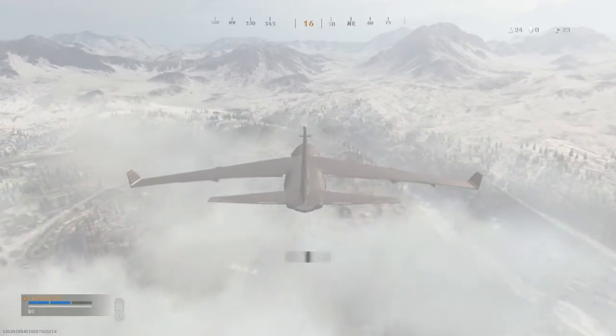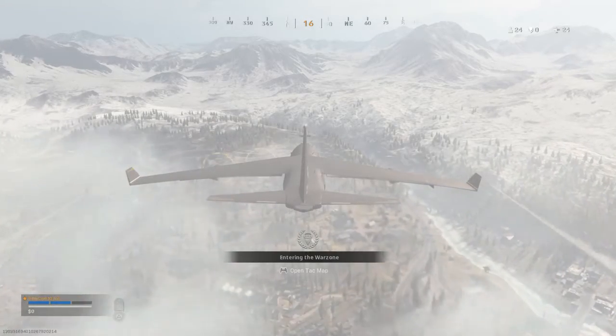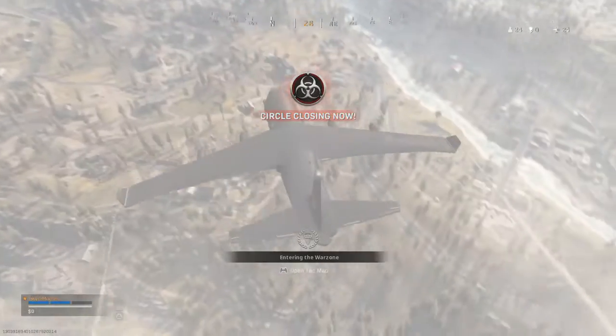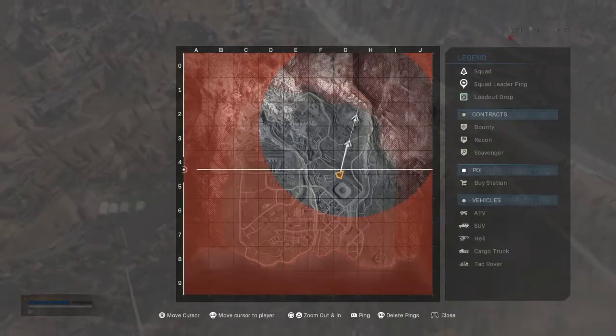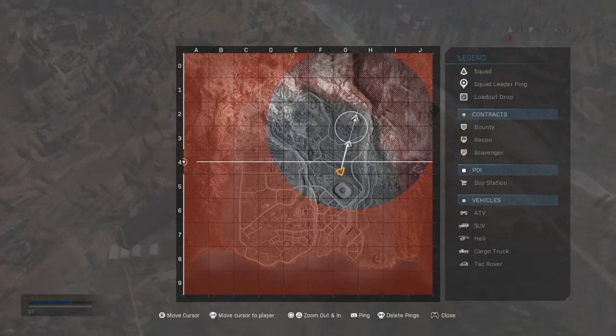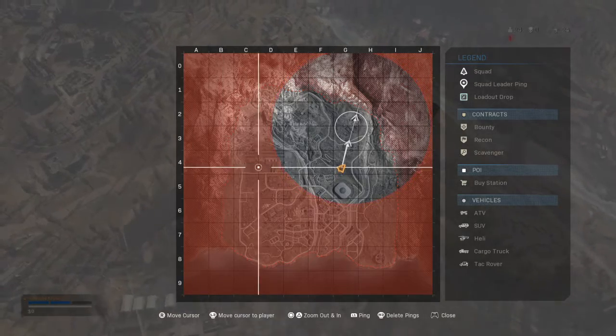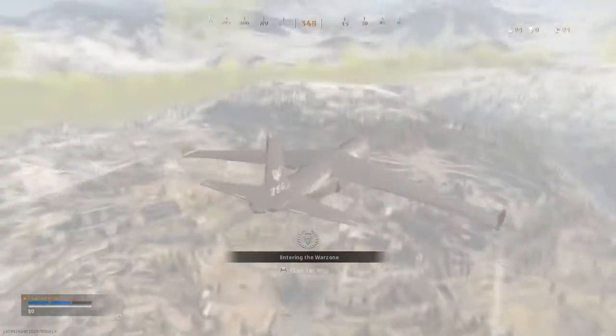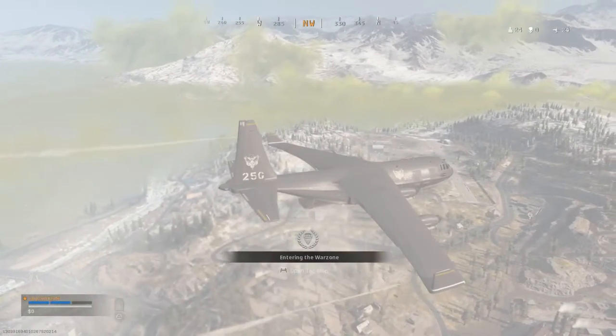Welcome to Warzone Battle Royale. Use your tac map and choose when to deploy from the aircraft. The white circle on your tac map shows where the gas closes in — the timer shows how long you have before that happens.